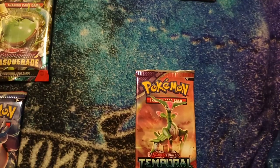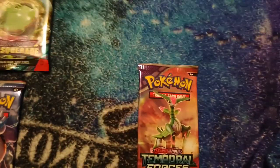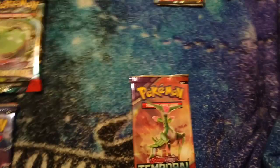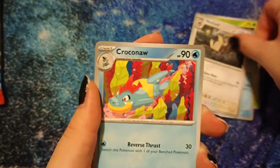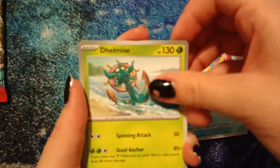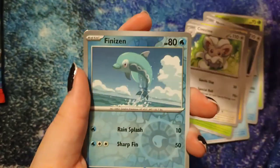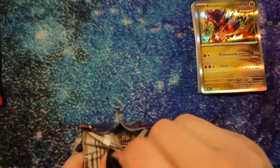Temporal Forces next. Grubbin, Frosmoth, Noctowl, Krookodile, Dumet... Electivire, Cinccino, reverse hollow Yamper, reverse hollow Fennekin — ooh, with a Chien-Pao as our hollow rare! Very nice.